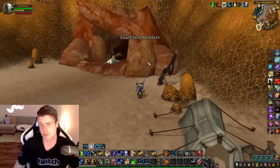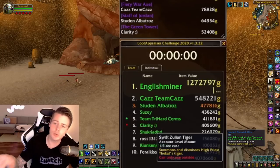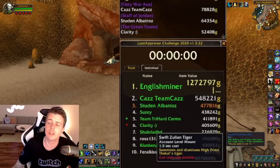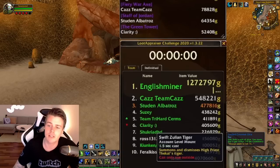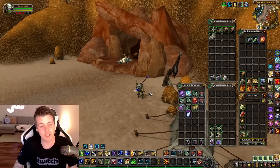But it all comes down to the numbers. When we did this with five people live on my stream — number two to number six in my group — we got anywhere from 550,000 gold to 400,000 gold. So half a million gold in market value is relatively normal. You can see on the top we got epics such as the Fiery War Axe, I got the Staff of Jordan, and then we got the Green Tower, and some other epics that were too low value to be put on the top five list. But all in all, like half a million gold — really good, right? But is it really good? Let me show you some examples.